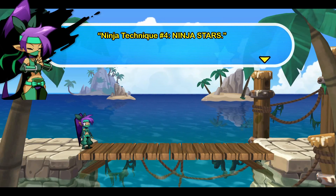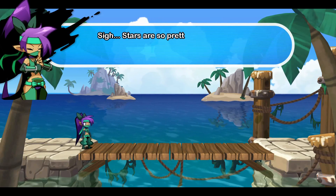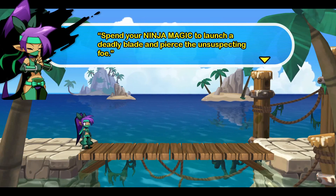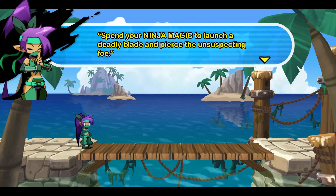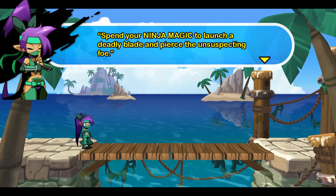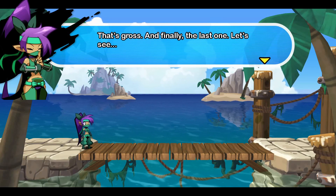Interesting. Look at this — Ninja Technique No. 4: Ninja Stars. Stars are so pretty. Spend your ninja magic to launch a deadly blade and pierce the unsuspecting foe.